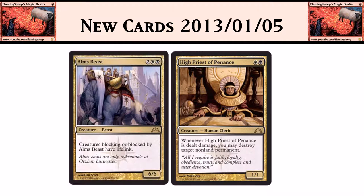Orzhov has a couple of cool new cards. There's Alms Beast, which is 2 white black for a 6/6 creature. Creatures blocking or blocked by Alms Beast have lifelink. That's a pretty fine price to pay to get a 6/6 for 4. I think that's very playable in limited, maybe even in Constructed because people don't block in Constructed — and who cares if they have lifelink? You'll beat them down sooner or later. It shows the grindy nature of Orzhov; even though this guy's a 6/6, you may not take down your opponent that fast because of the lifelink it gives.